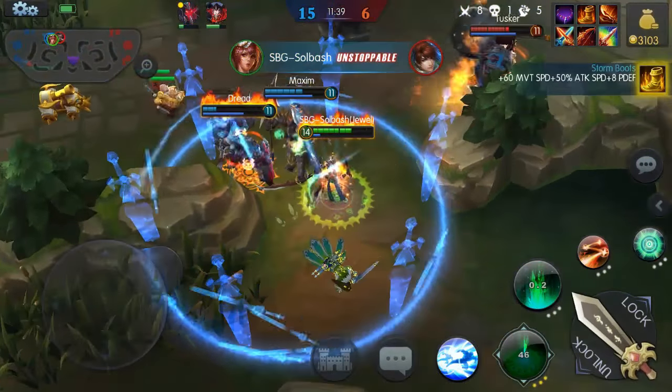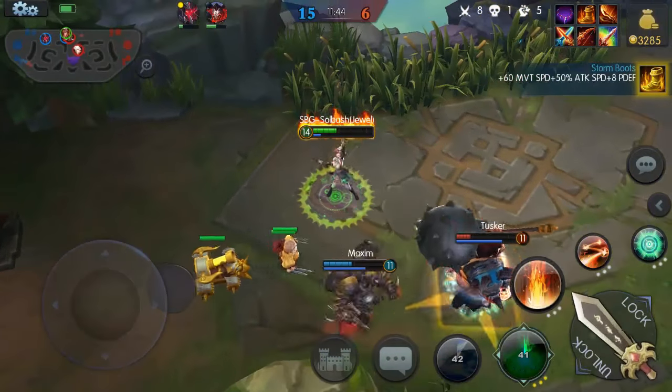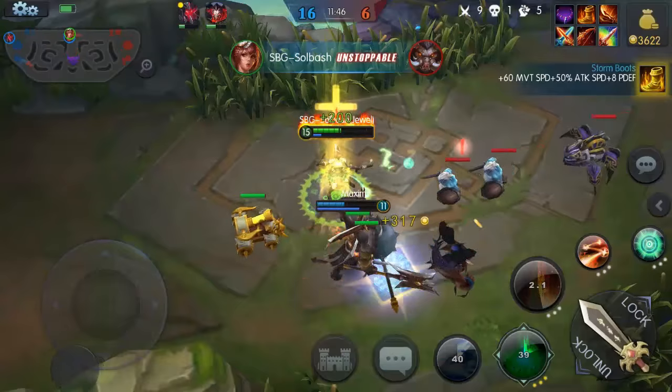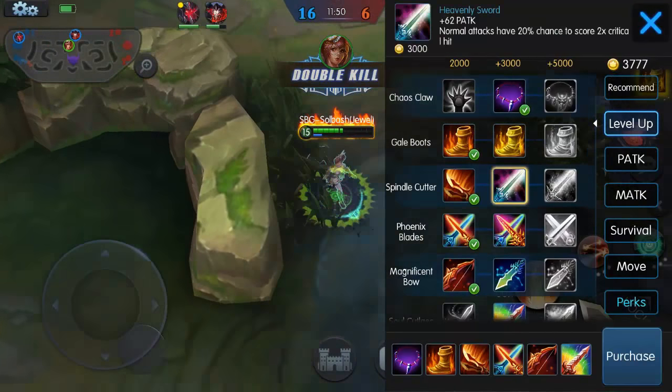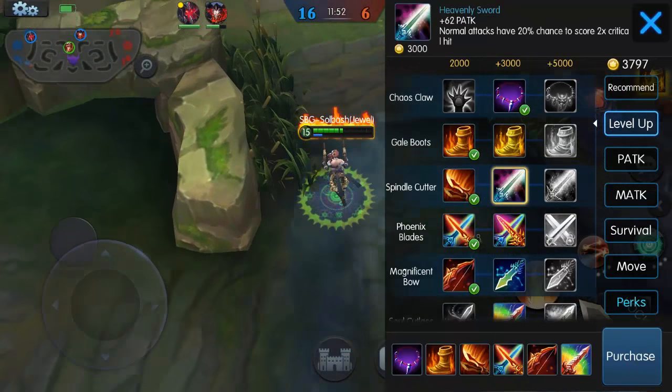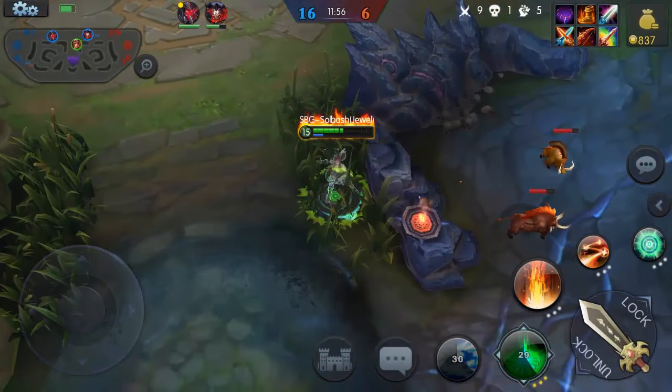We got him — Tusker, where you going buddy? Get back here! Stunned — and he's dead. Nice! For the next upgrade let's go with the crit: 20% chance to do a 2x critical hit instead of 1.75x.